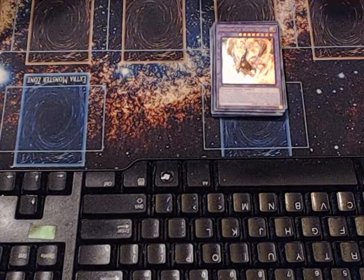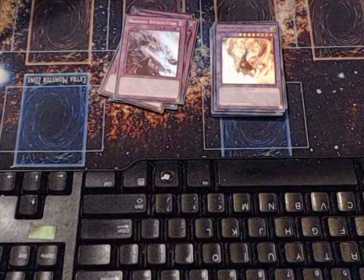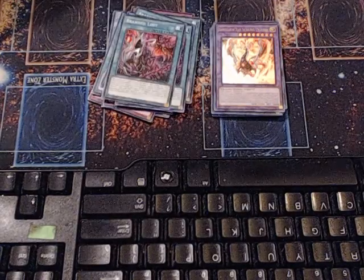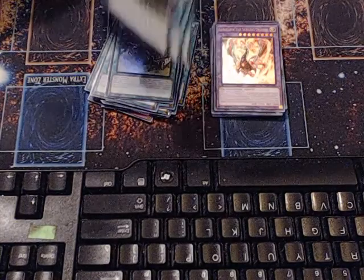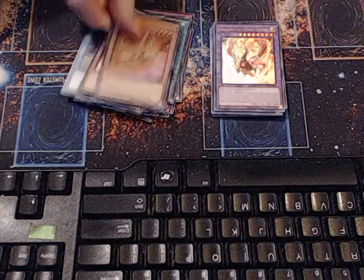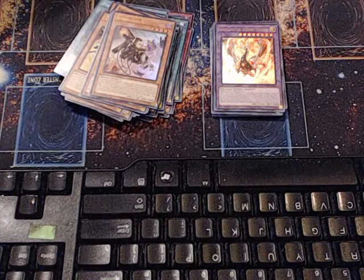Okay so first up we got three Branded Sword, three Branded Retribution, two Fusion Deployment, one Gold Sarcophagus, three Branded Bond, three Branded Lost, three Branded in White, three Branded Fusion, three Fusion Gate, two Ghost Ogres, three copies of Tribal-Grade Maracuda, three Golden Sword Soul, three Springing Kit, and two copies of Albion the Shrouded Dragon.